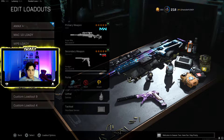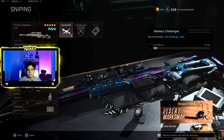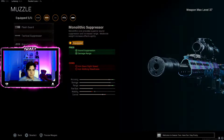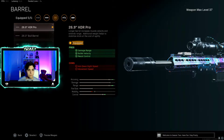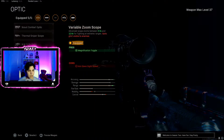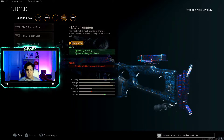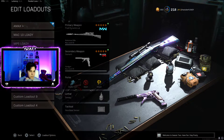My sniping class — great when the circle ends somewhere like Farmland or Prison. I prefer the HDR over the Kar98 for sniping. My HDR setup: Monolithic Suppressor, HDR Pro Barrel, Tac Laser, Variable Zoom Scope, and the FTAC Champion Stock to reduce idle sway while aiming. That stock is really good if you like to snipe with the HDR.